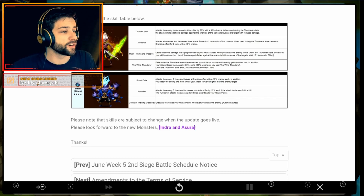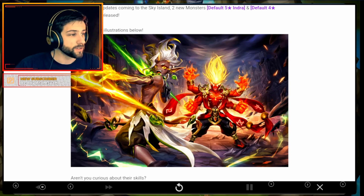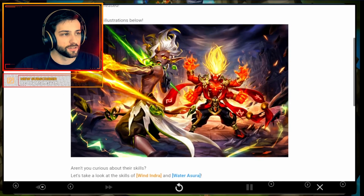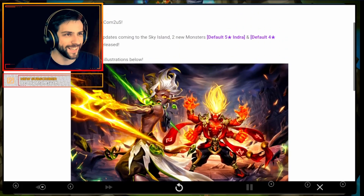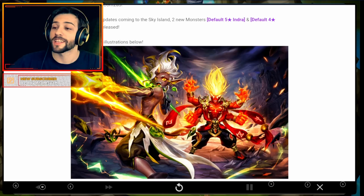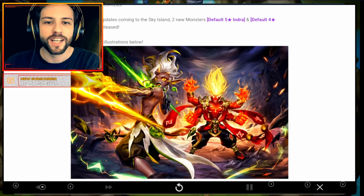Constant Training — passive: gradually increases your attack power whenever you attack the enemy. So again guys, these are the new monsters. I really want this Indra dude, I really like it. Give me the dark one — Sasuke vibes. Alright, thank you guys for watching. Like and subscribe if you liked the video, if you didn't, tell me in the comments. Thank you and I'll see you in the next one.